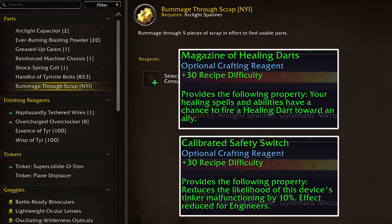Engineers can create engineer-specific embellishments which are meant to provide some utility in combat. In this case they can do a bit of healing or enhance your tinkers, which I'm going to get to right now.